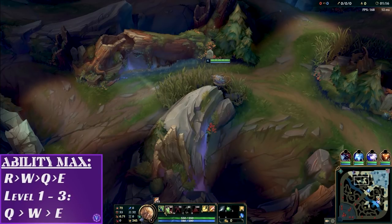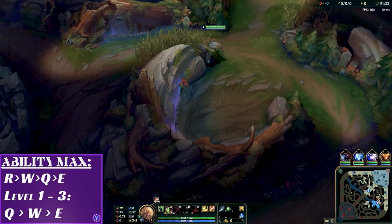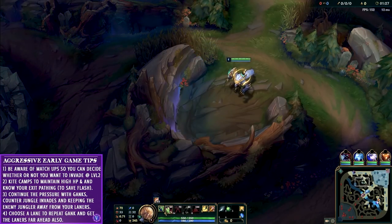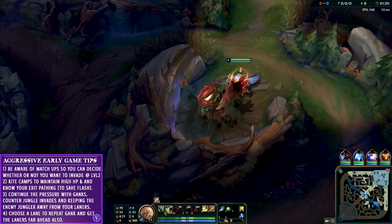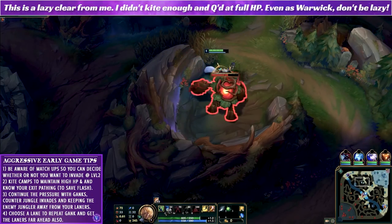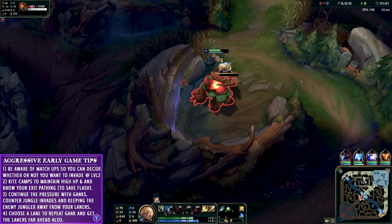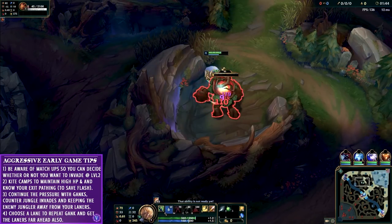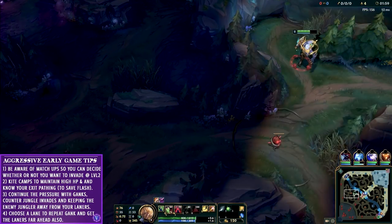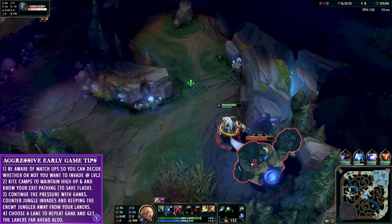Warwick is strong so you can do this level 1 or 2 strategy against most other junglers, but I decide to start red buff without a leash so the enemy doesn't know exactly where I started. The reason is I want to steal Malphite's blue, knowing it will hurt his early clear, slow down his level 6 power spike, and maybe even force him into buying a hunter's potion — meaning he won't be able to buy a pink ward. This is more risky than taking his blue level 1, but I didn't want to face-check in case it was stacked and expecting an invade.